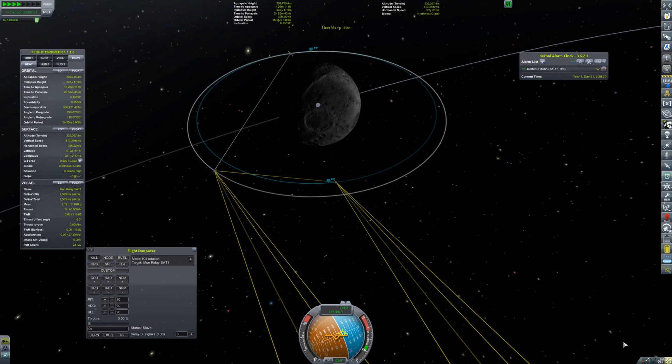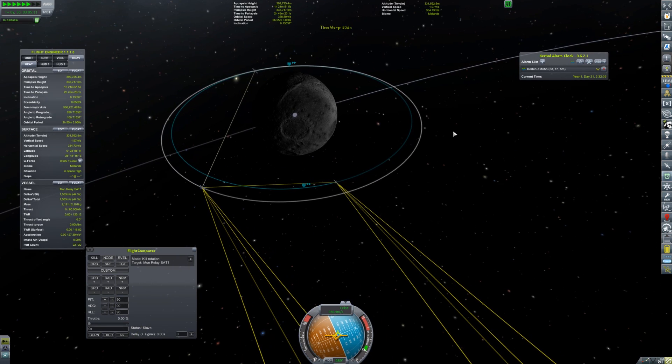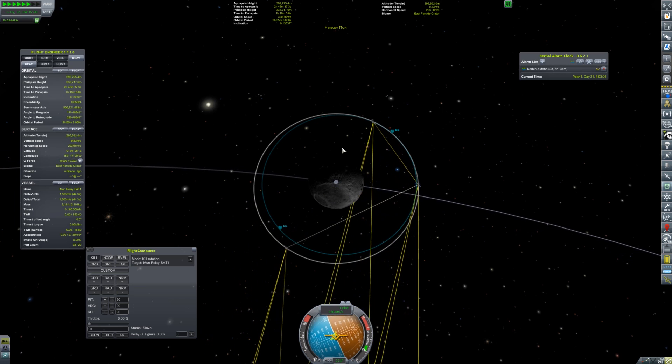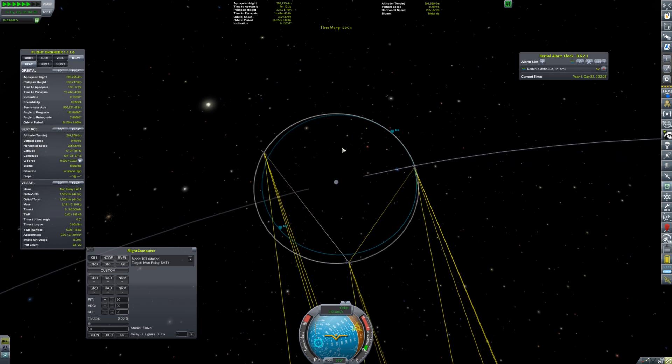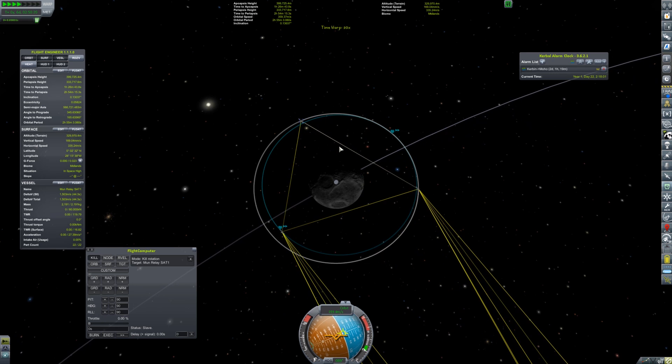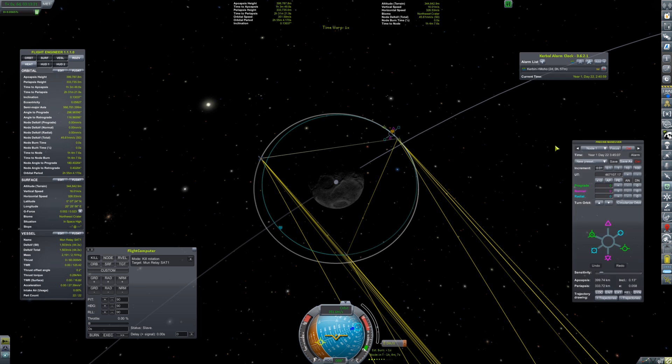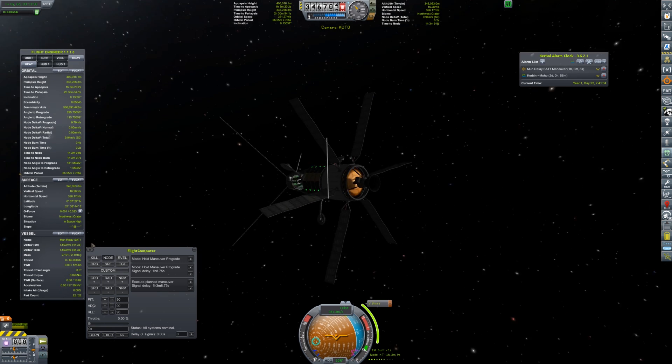We have two satellites looking really good relative to each other. Satellite 1's orbit is a little lower on one side, letting it pull further and further ahead, so we do a bunch of time acceleration until the triangle forms. I want to make sure it's evenly spread — by the time satellite 1 gets to where the maneuver needs to happen it should be equaled out, so I'm setting the maneuver now.